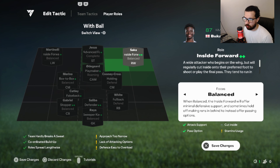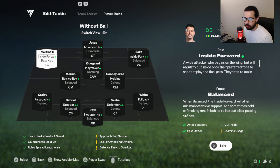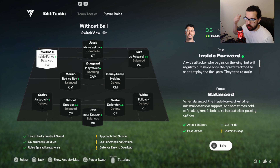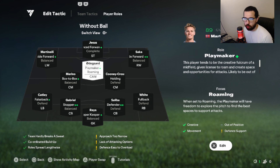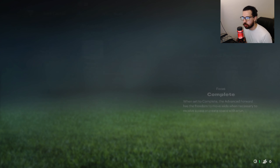You can literally play the CAM as a quote-unquote CAM and send through balls all day long. If you don't like the roaming instruction, put balance — I like roaming so I'm leaving it. Right winger: inside forward balance, for the same reason as before. Left winger: inside forward balance, so they cut inside in between your opponent's half spaces. A half space is in between a fullback and a center back — the inside forward run literally runs in between those half spaces. If your opponent pulls out their center back, that's game over.